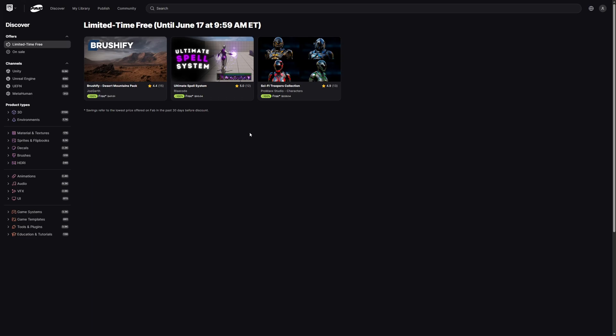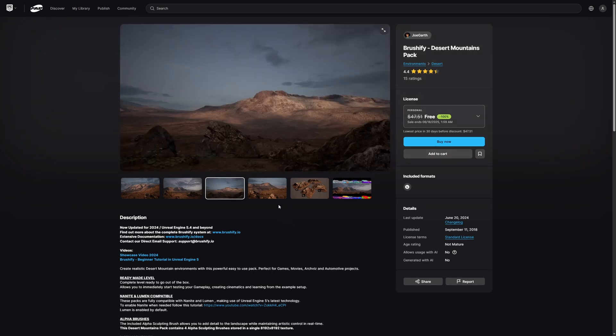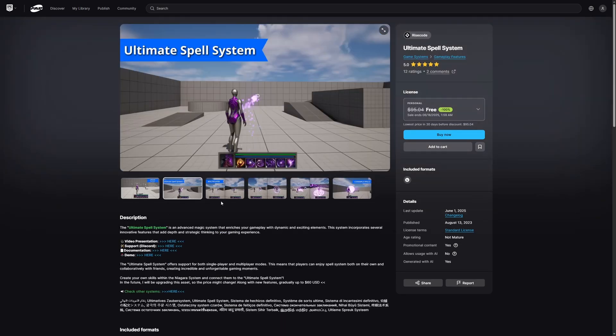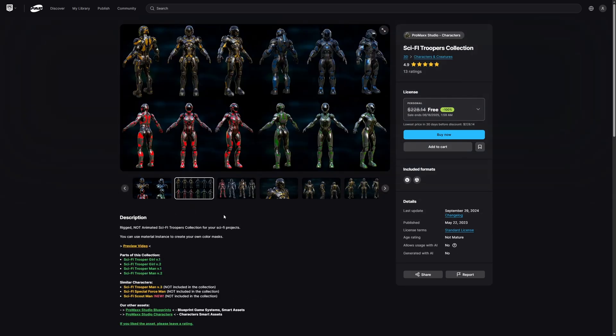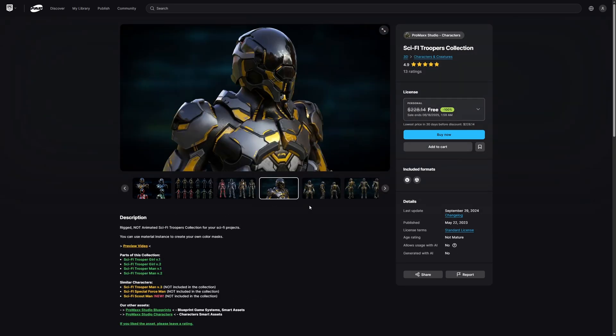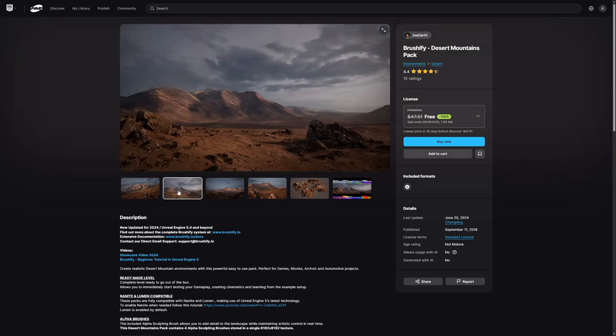These asset packs are free on Fab until June 17 at 9:59 Eastern time, and once again we've got some really cool stuff here, so I do recommend picking these up while they are free. This fortnight we've got the Brushify Desert Mountains Pack by Joe Garth, the Ultimate Spell System by Risecode, and the Sci-Fi Troopers Collection by Promax Studio. So first, let's jump in and have a look at the Brushify Desert Mountains Pack.